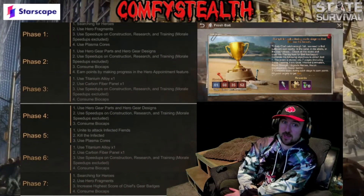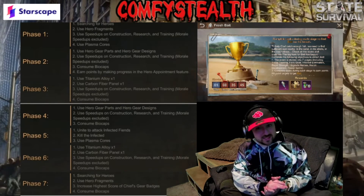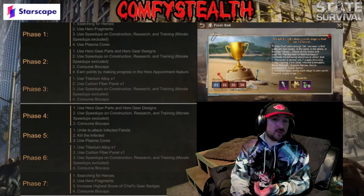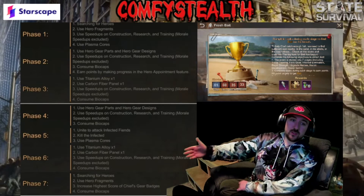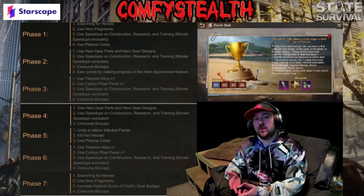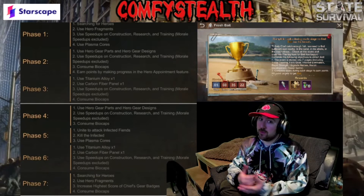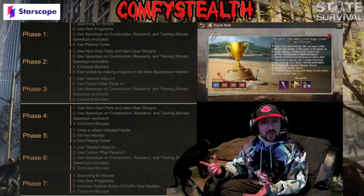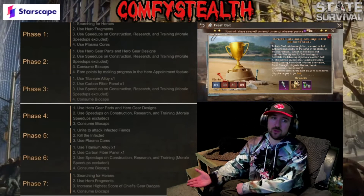Next we'll go through the Fresh Bait event, which is like a mini SOTF. The good part is it starts on Wednesday and goes until Tuesday, meaning Monday and Tuesday will overlap with either SOTF or SVS prep. On day six — Monday — you'll be able to use speed-ups. It says airplane but it might be plasma; you'll find out when it starts. Then on Tuesday you can use all your fragments.